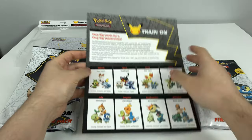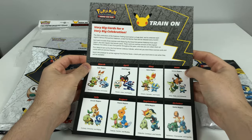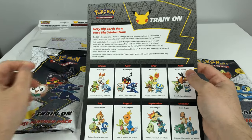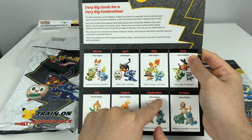Hey, and welcome back to Unbox Burrito. This is my second video for the Pokemon First Partner Collector Binder set, and this time I'm going to be opening the April Alola region and May Kalos region.